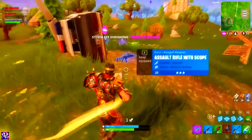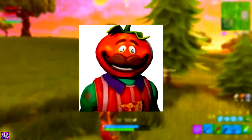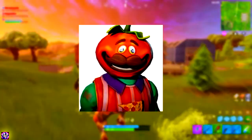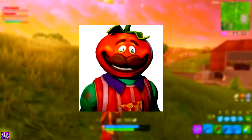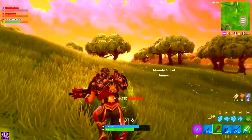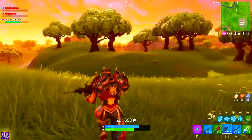We also have one last skin, which is none other than the Tomato Town mascot — Mr. Tomato himself. He's got the mustache and all that, kind of looks like the Monopoly guy. I'm not going to be buying that one just because of how goofy he looks, to be honest.